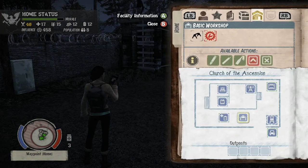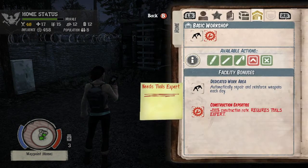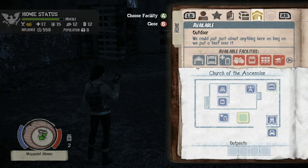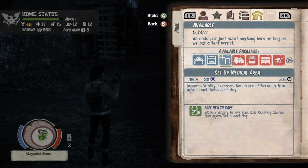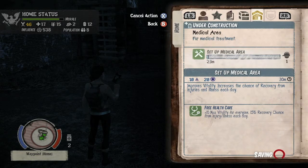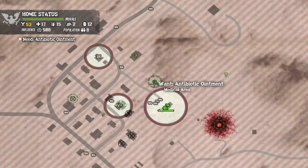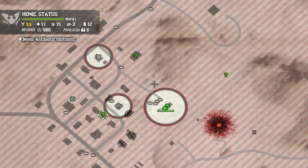Once your facilities get built, what you want to do is go back to the map and disassemble one of them. I recommend disassembling your sleeping area and saving your workshop because you're going to need it for later. Whatever you disassemble, you want to replace with the medical area. All of these facilities are going to cost you influence points as well as construction materials, which you can find by looting houses.